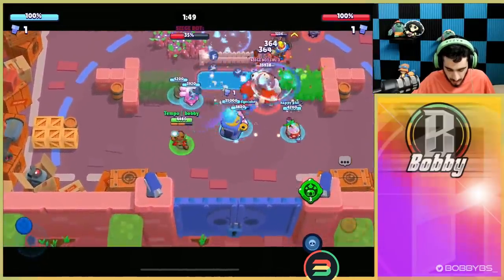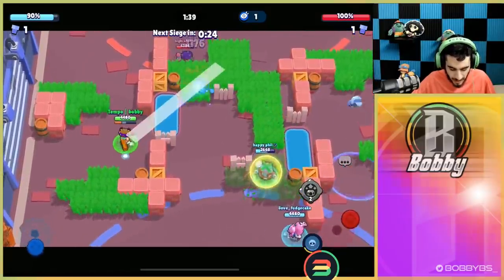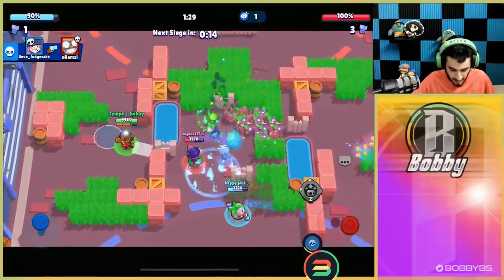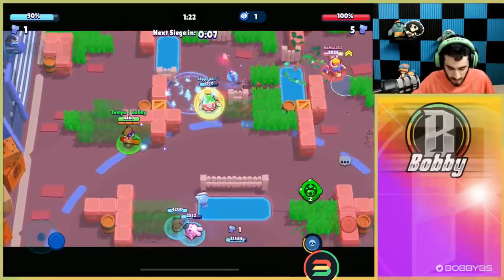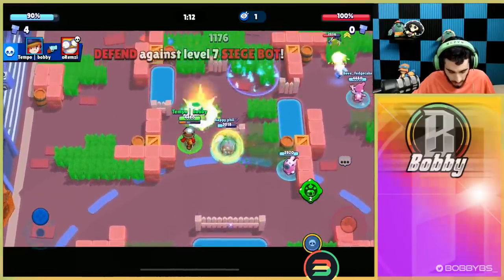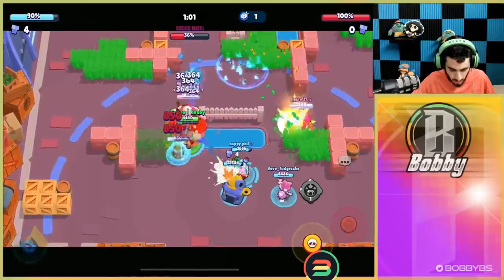Phil kind of ruined it so hopefully they get another bot. I'm actually hoping to get another one because Phil wasn't supposed to do that. It looks like the Surge is powered up over there, so we need to go charge our super at mid — hit Carl a couple of times, hit Rosa. Phil does have a super, and I already have a turret right here, so we activate super and you guys can see just how quickly we're taking this bot out.